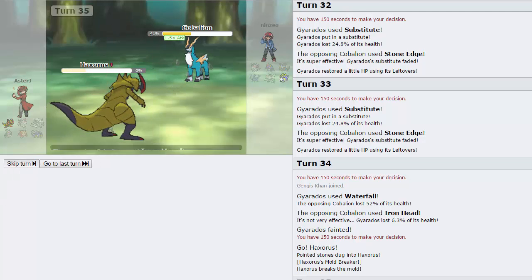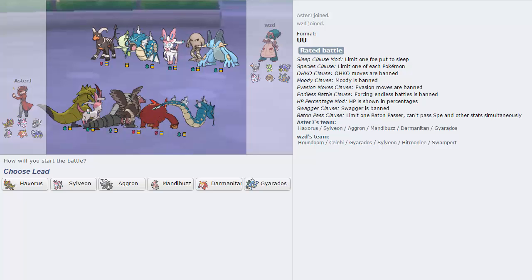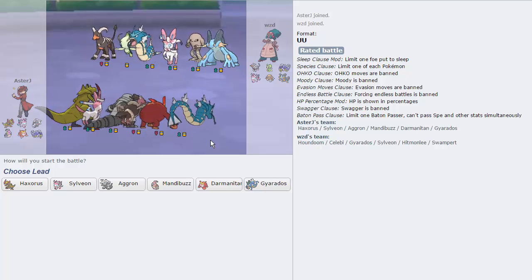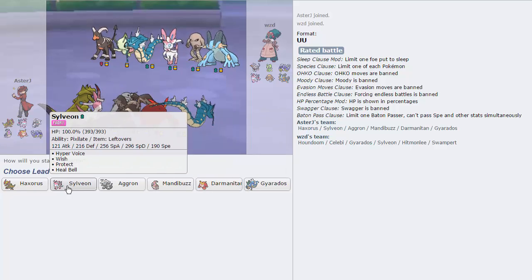We're going to try to get one more quick one. We're actually pretty high on the ladder so I'll pause until we get one. Alright, we got one — and this guy has a really cool team with Celebi, probably Nasty Pass — Celebi into Sylveon and Houndoom would make a lot of sense. Swords Dance makes sense too for the Gyarados and the Hitmonlee. But I wall this team pretty well with Aggron alone — pretty much everything is checked except Swampert and Houndoom. That could also be Reckless Hitmonlee, but Unburden is definitely a possibility as well.